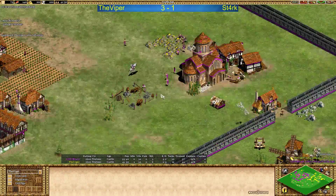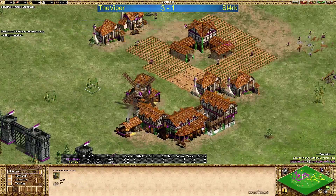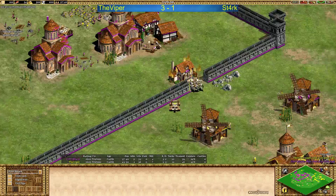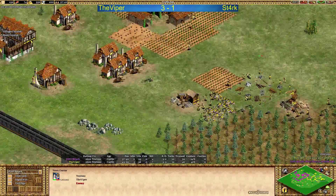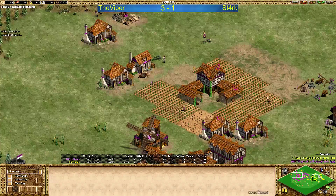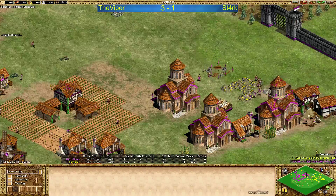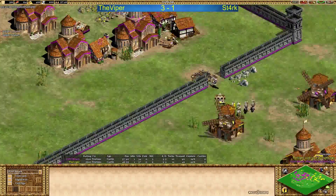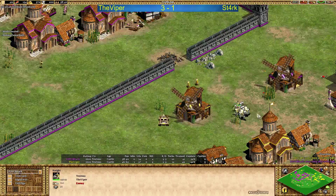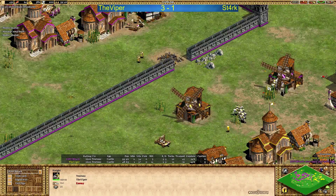The Battering Ram really can't do anything — he has to go back. We see a second monastery for Stark now, no more TCs. Maybe he sold 100 stone. Viper 200 stone. That's Viper's point of view — Viper is getting one more TC on the main gold and wood line, very nice for him. While Stark has 200 gold, so not going for TCs right now. Five knights for Viper — one was converted, and he's got four of his own.